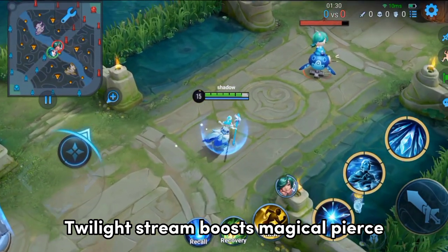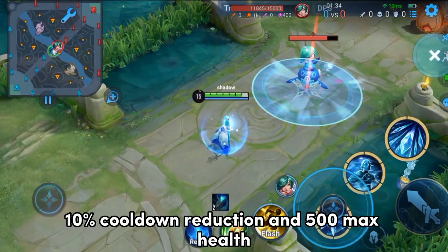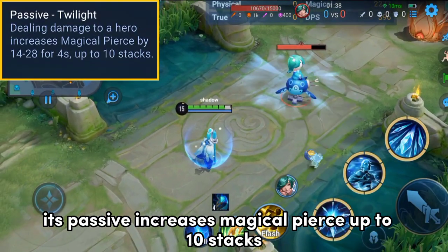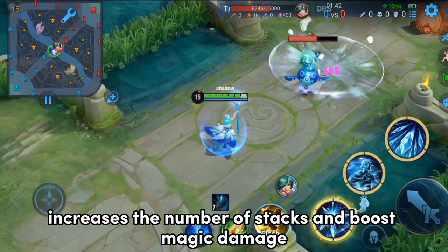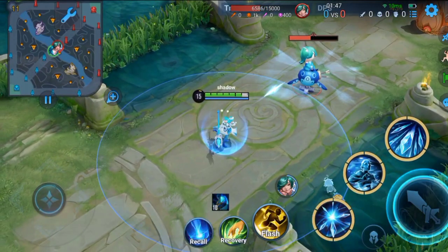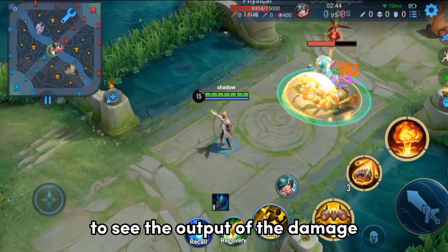Twilight Stream boosts magical pierce. It has 140 magical attack, 10% cooldown reduction, and 500 max health. Its passive increases magical pierce up to 10 stacks — dealing damage to enemy heroes increases the number of stacks and boosts magic damage. It is good for continuous damage dealing mages. It's a mid-game item, so you need other magical items to see the full output of the damage.